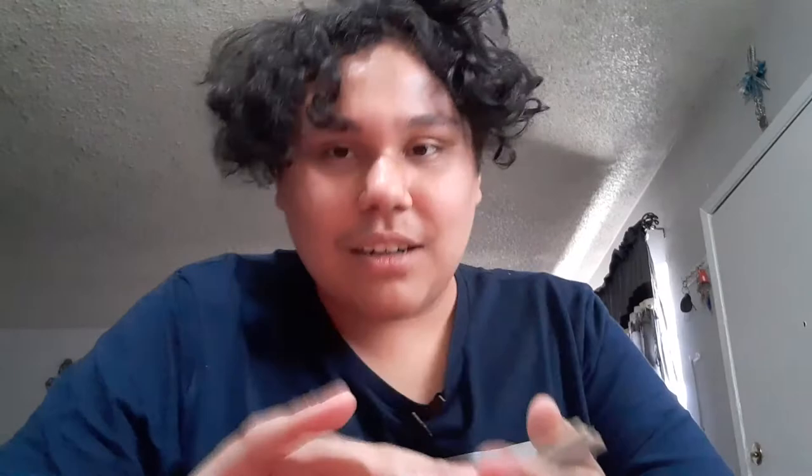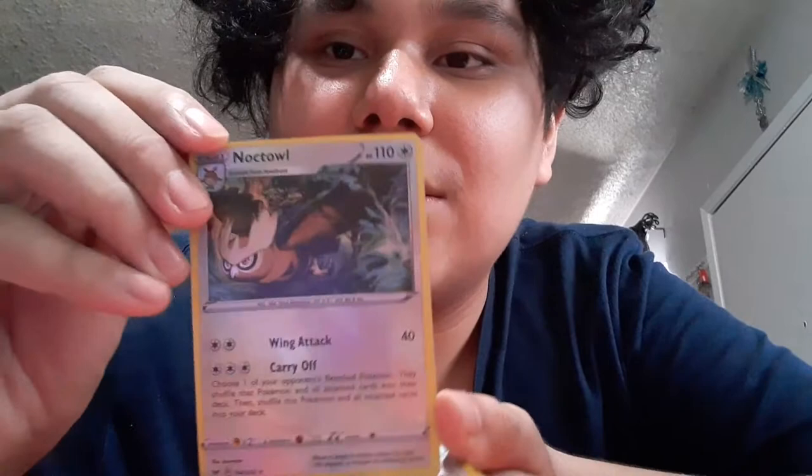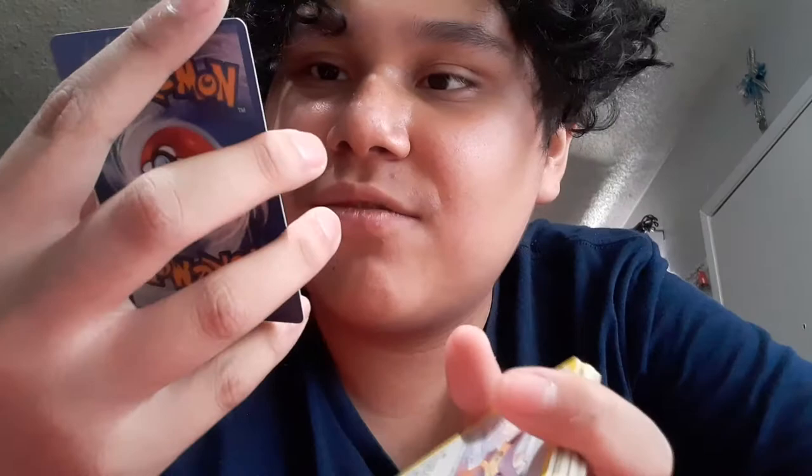We got Flaffy — Static Shot — evolved from Mareep. And then next we got... oh, this one's cool, look Chris. It has a kind of rainbow look to it. My brother had to go walk away. He's a coward. Anyways — Noctowl, with Wing Attack and Carry Off.